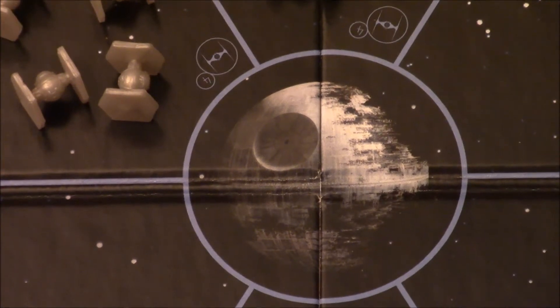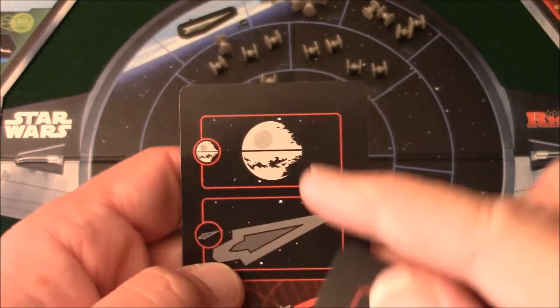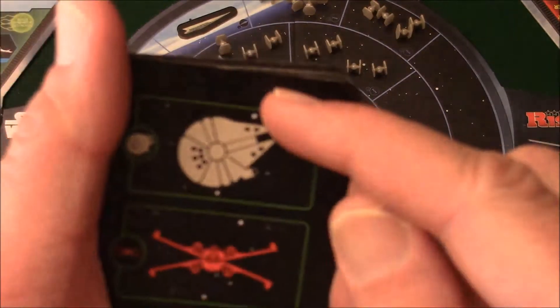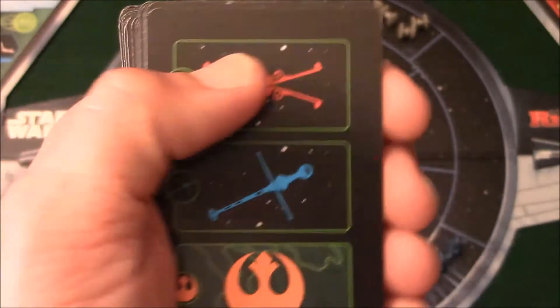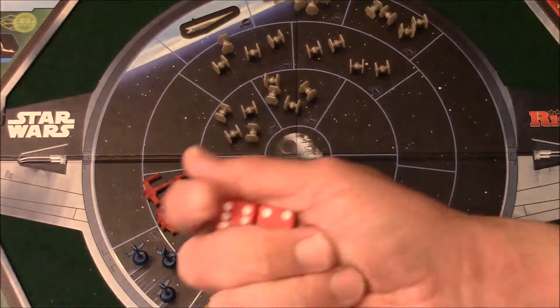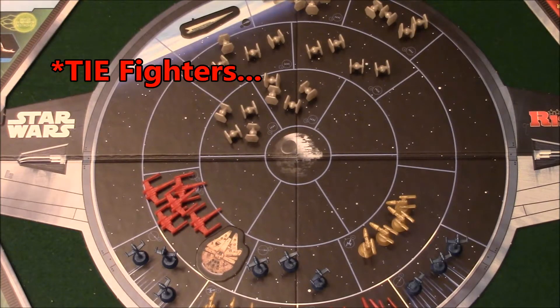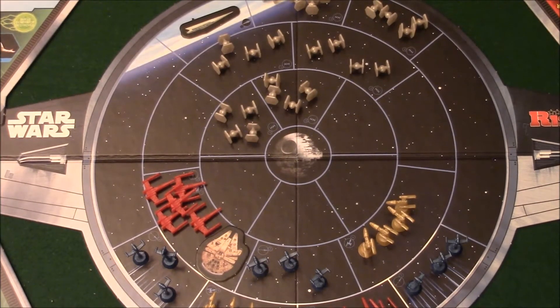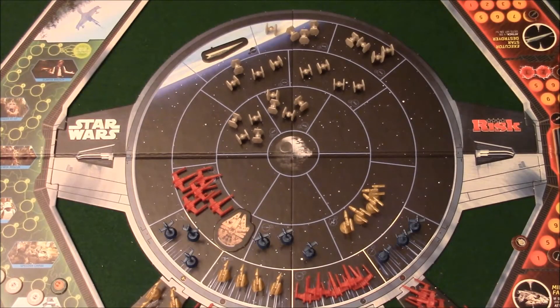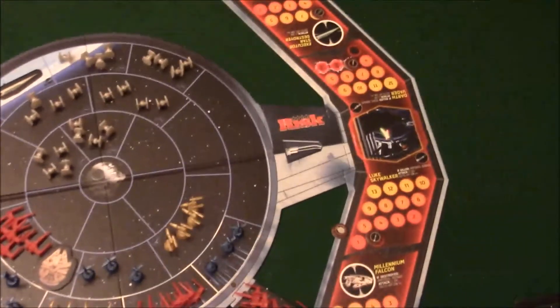In the center of it all, of course, you have the Death Star and the giant space battle going on around it. In this fight, the Imperials will be able to activate their TIE Fighters, the Star Destroyer, and the Death Star itself, while the Rebels will be using the Millennium Falcon and all the other ships in their fleet, including the X-Wings, the B-Wings, and the Y-Wings. When you're fighting with these groups of little ships, you roll one die for each ship in the space, and your success depends on the ship you're attacking. X-Wings are destroyed on a roll of three or up. The fewer ships there are in a space, the harder they are to hit — so X-Wings are the easiest to hit while B-Wings are the hardest. The fighters are all destroyed with one dice roll — they all basically have one hit point — while the Millennium Falcon and the Star Destroyer both have hit points tracked on the side of the board.